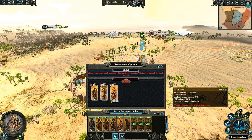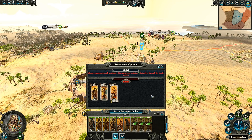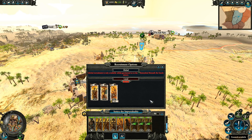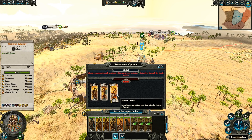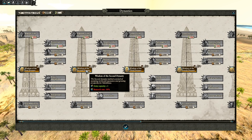Their units do not cost anything - as per Tomb Kings lore, they bring back wandering souls to inhabit their skeleton warriors, which is represented by having no upkeep. They do, however, have a unit limit or unit capacity, so they can only have so many of a certain unit in each army. That means you won't have a full stack of elite War Sphinxes or an entire stack of skeleton chariots - you can probably unlock more through upgrading your commander. The tech tree for the Tomb Kings is also very different to everyone else.